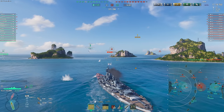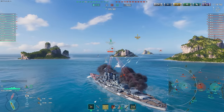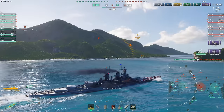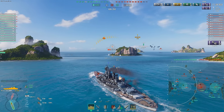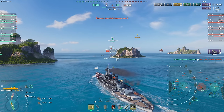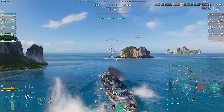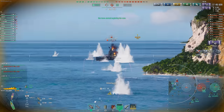Better turret angles mean we should be able to shoot at this guy without exposing as much broadside. He gets a 12k hit — but we do 20k to him. That's pretty good. Our AA is much worse — we don't have the American turrets like Cecilia does. Carrier, double... triple sub game. Didn't even realize triple-sub games were possible. Apparently they are. 6k only?